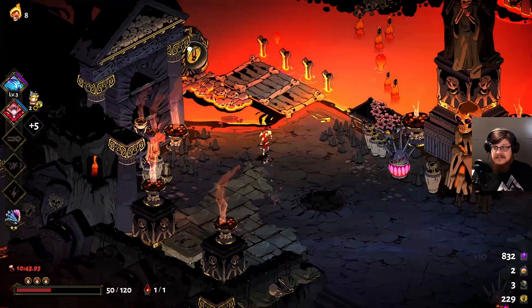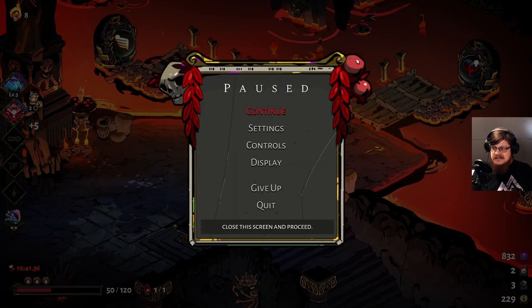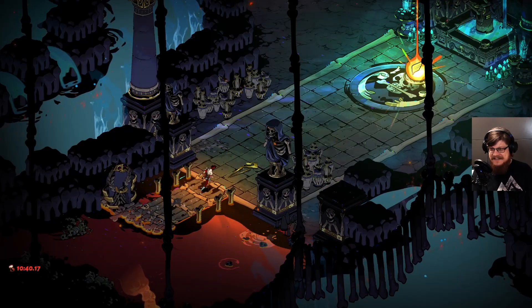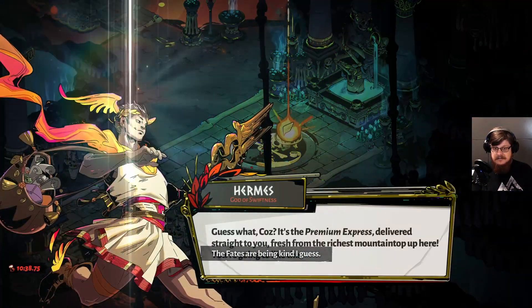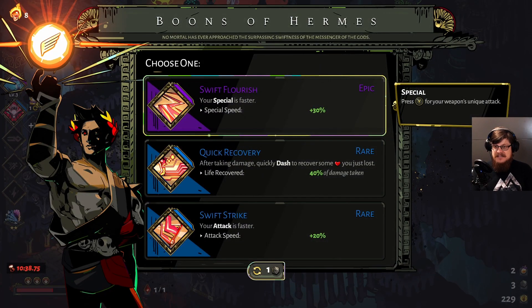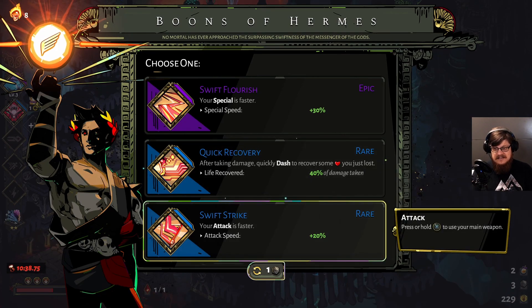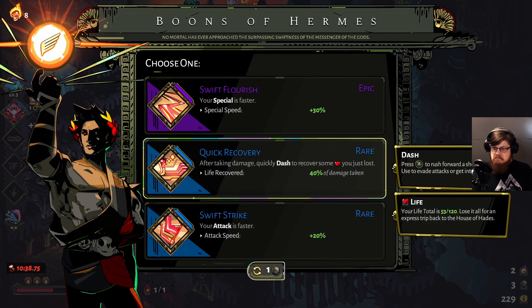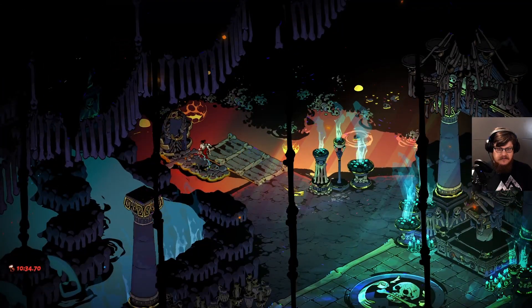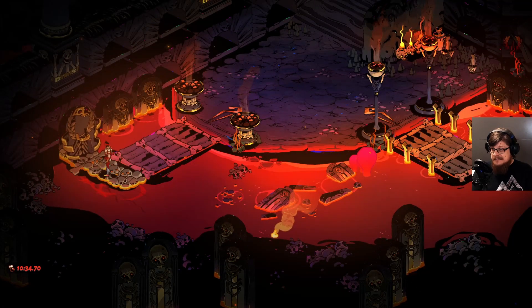A bit more max HP — we still haven't gotten any actual max HP upgrade, only small gains through picking up darkness. Maybe we want to get a bit of max HP now, but Hermes can be so good. We should really get a bit of max HP though. Our defense is actually okay-ish for now. Special speed +30% — ooh. Quick Recovery could be really nice. Attack being 20% faster also not bad. Let's take Quick Recovery. A little fountain and we're almost back to max HP. We have a good amount of money — hopefully we can buy something good. Another Poseidon boon, maybe? It's Athena! Getting her dash would be fantastic — Divine Dash. There it is. No two thoughts about it.